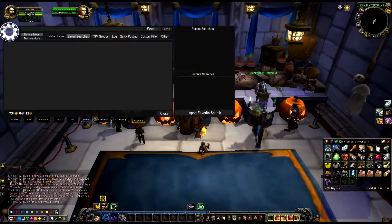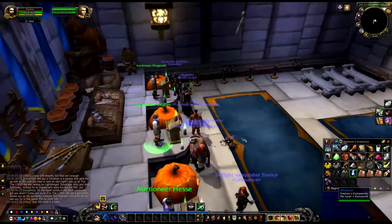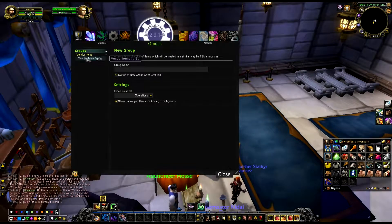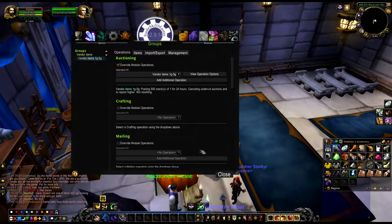That's basically it - that's how you made an operation. But once people try to go to the auction house and post items, there's nothing there. A lot of people get this problem, and you know why? Because you didn't connect the items. Go back to TSM, go to Groups, click on the group called 'vendor items 1 gold to 5 gold.' This is where you need to connect them - a lot of people forget this. Click on 'Override Model Operation' and select the operation you just created: vendor items 1 gold to 5 gold.